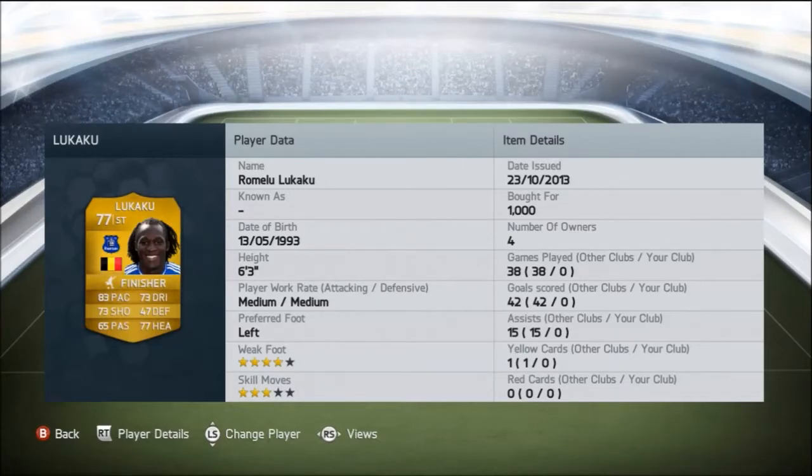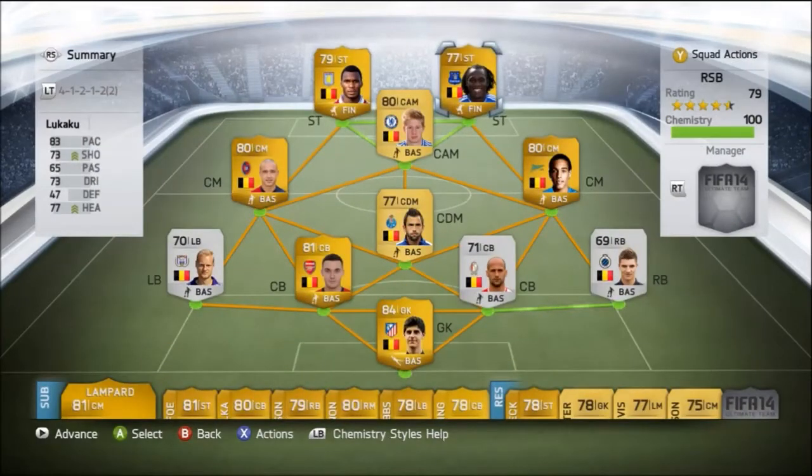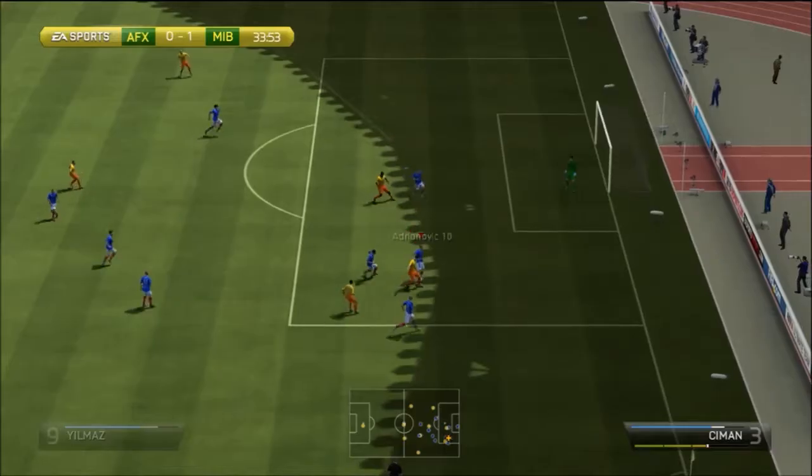If you'd like to see a Reasonable Squad Builder for a nationality you'd like to see, leave it down below — the nationality and also a player that you'd like to see from that nationality — so I can make a Reasonable Squad Builder around it.